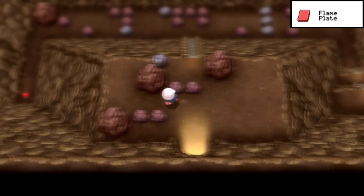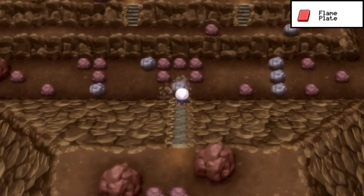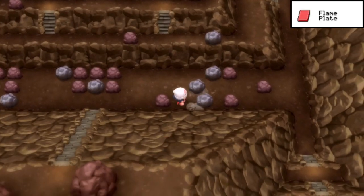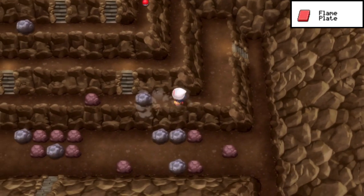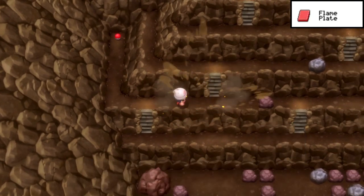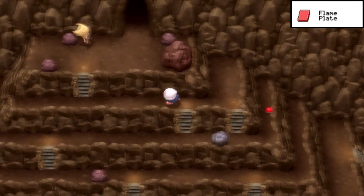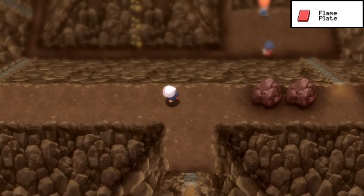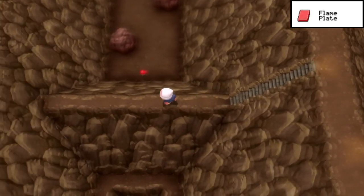Inside the first room, rock smash a rock, then strength a boulder down the staircase. In the next area, strength one boulder to the right, the bottom one to the right, and the middle one up or down, then go around. The strength puzzle essentially can't be messed up, and there's only one rock smash block in the whole room so it barely needs to be there. For the final strength boulder, if you're going for the Flame Plate just push it as far as you want. Make a left at the fork, go down the large staircase, then up the large staircase, and make a left. At the very end, hidden in the wall, is the Flame Plate.